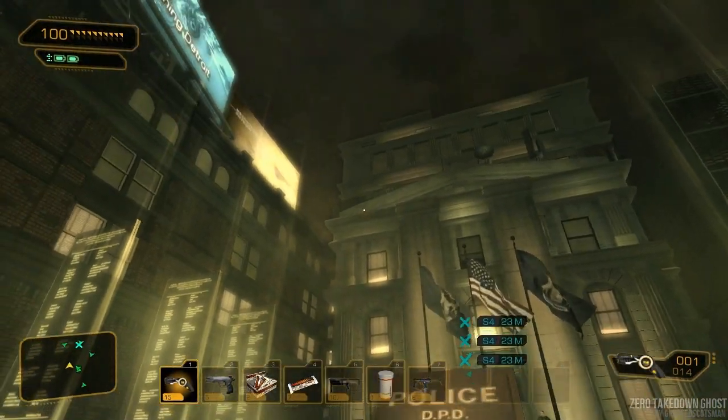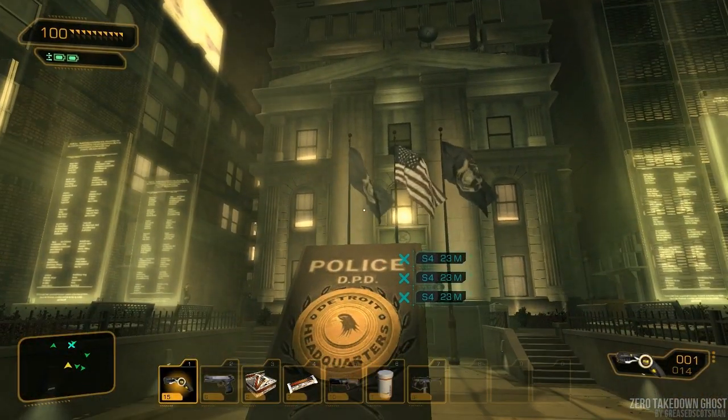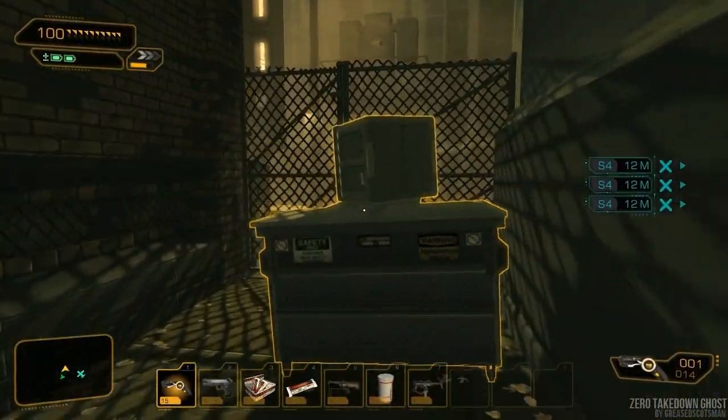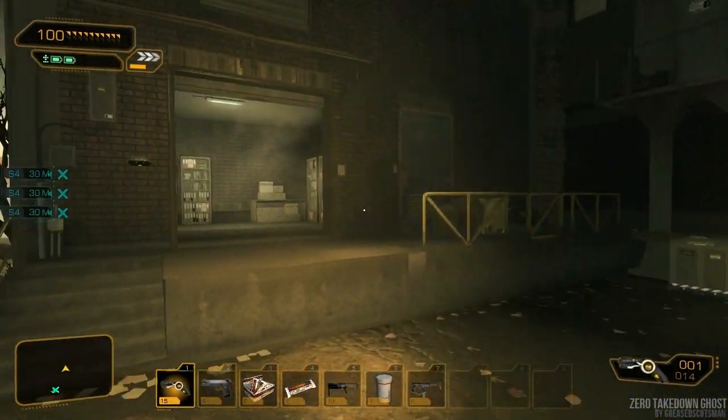Welcome back to yet another Zero Takedown Ghost. I'm Grease Scotsman, and it's time to infiltrate the police station. This series will focus on some side quests and some main quests. We're going to complete the investigation of Megan's murder.